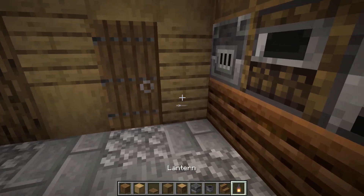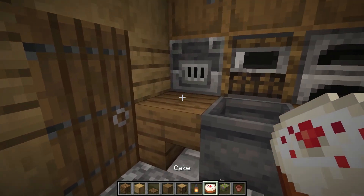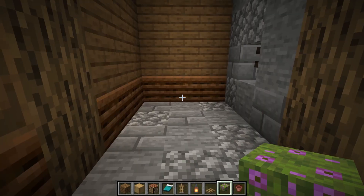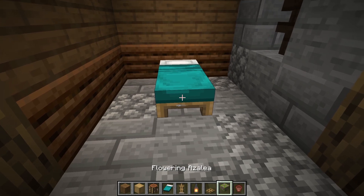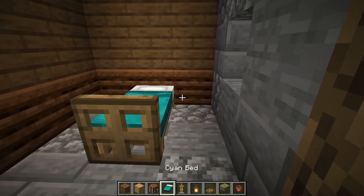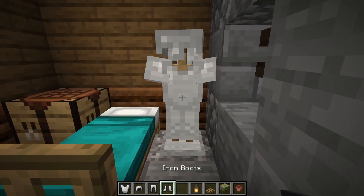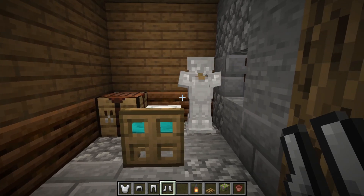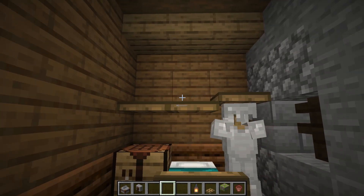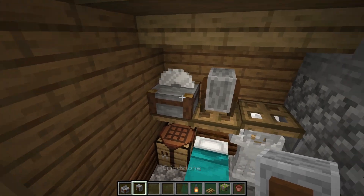This area is almost like a little kitchen corner — put some upside down spruce stairs on each side, a cauldron in the middle, and a little cake on this side. Place a flower pot with an azalea plant on top. For the bedroom area, put a regular cyan bed there, an oak trap door on the side, a crafting bench on this side, and an armor stand with some iron armor — this is a starter house after all. It'll be a little workstation — two oak trap doors, a stone cutter on one side, and a grindstone on the other.